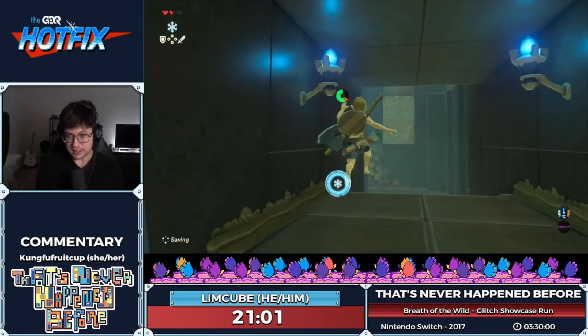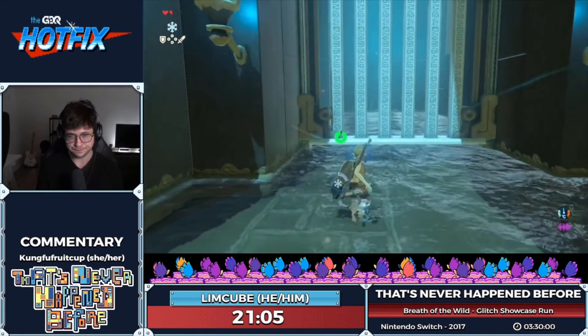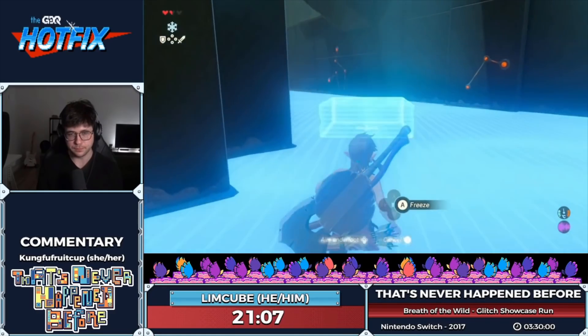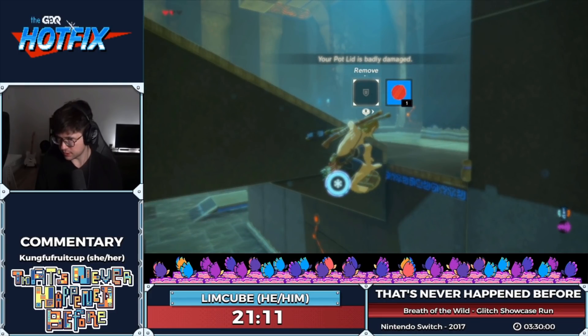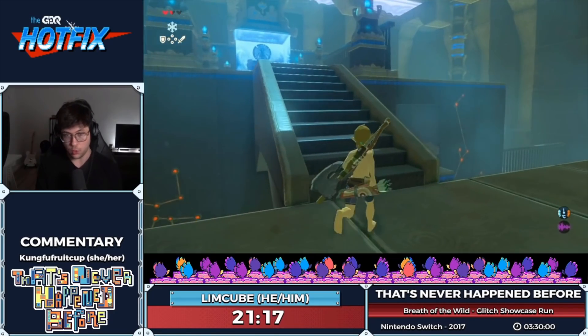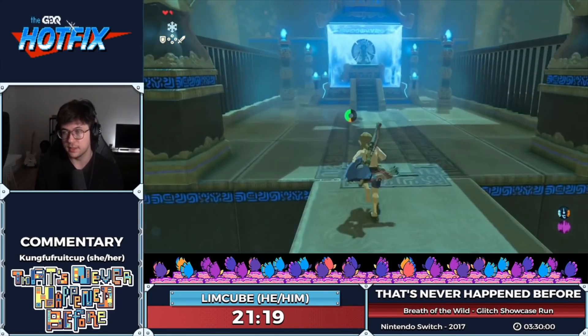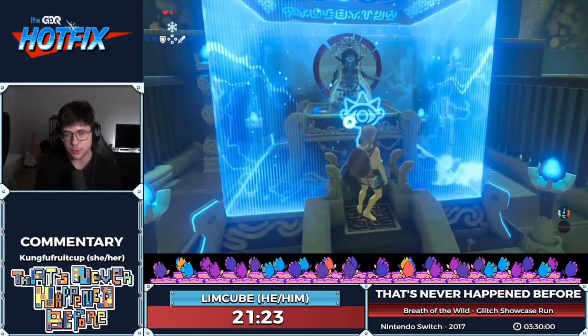What I did there was unequip and then re-equip my shield super quickly mid-air after the shield jump on the wall. This way you can sometimes save durability — by quickly unequipping and re-equipping mid-air, you trick the game into not registering the shield use. This only works for shields. Then I did a shield jump off the rising Cryonis block to get extra height and take the shortcut up.